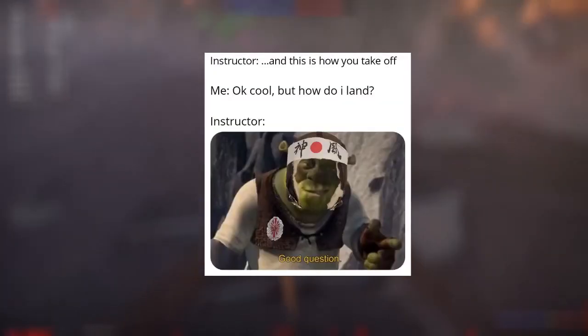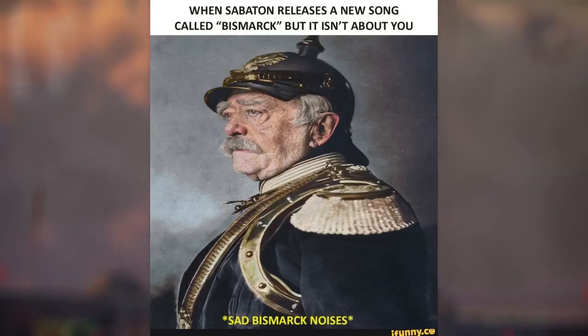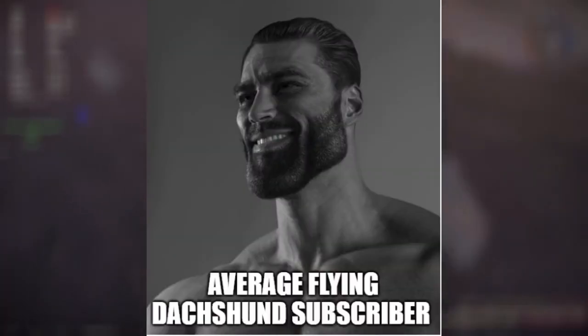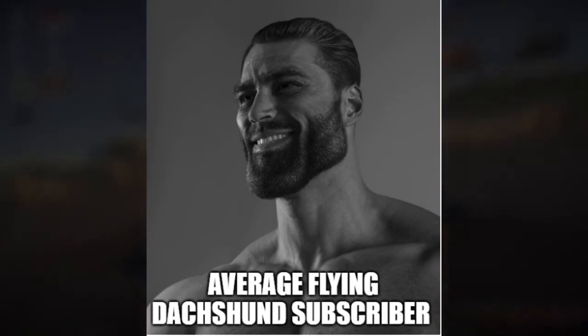Overall, the Ta-154 is a great aircraft and can print you silver lions if used well. It's fast, is good at keeping energy after a dive, and the firepower on this flying tree is unbelievable. Furthermore, its air spawn gives it an even greater advantage. I would definitely recommend buying this aircraft if you are looking for a good premium. Thank you for watching — if you have not already, consider subscribing and liking this video, and also let me know in the comments what aircraft I should do next. Cheers fellas.